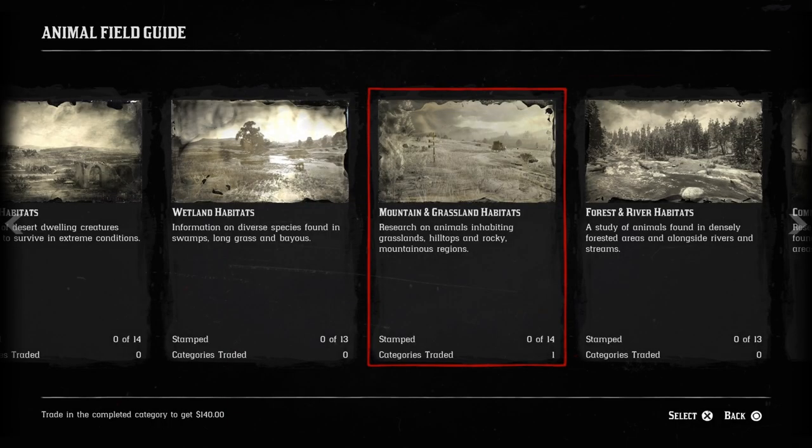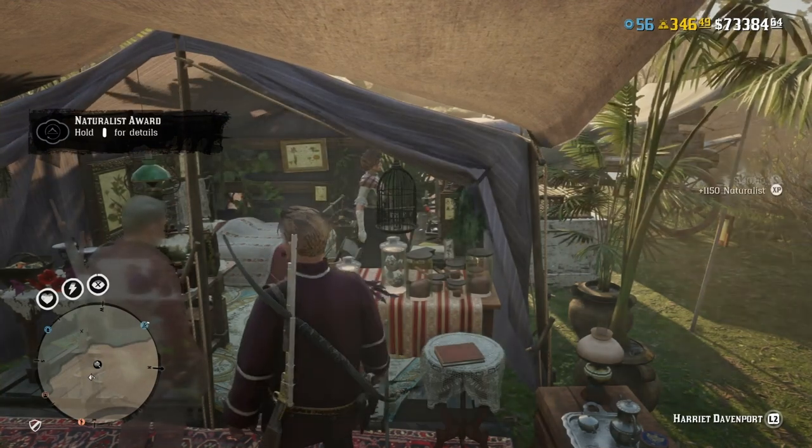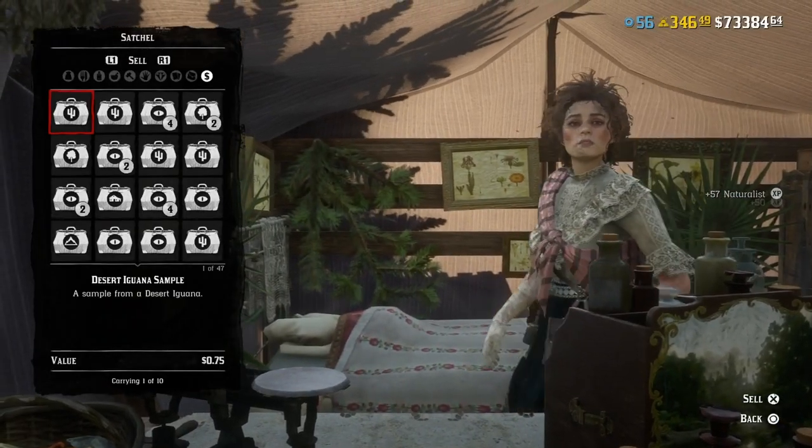What you can do is try to focus on collecting sets. If you want to level up, do the farmland set, the mountain set, the desert set - some of them are pretty easy. You can't complete the legendary sets yet as they're going to drip feed some of the animals, so just bear that in mind when trying to complete your compendium.